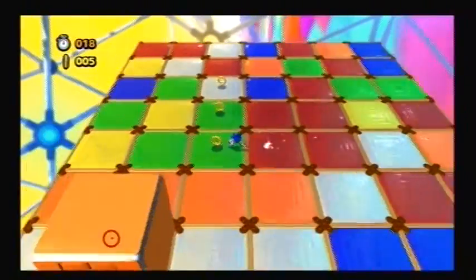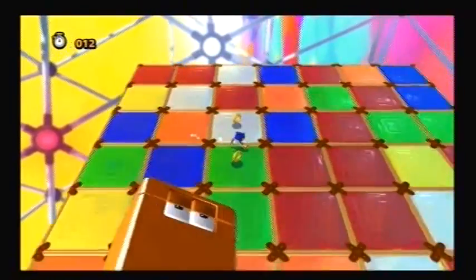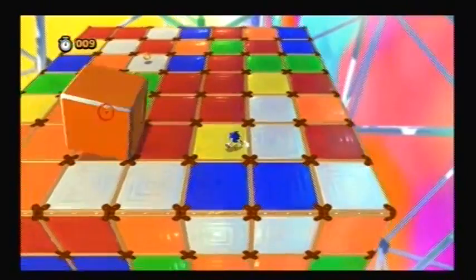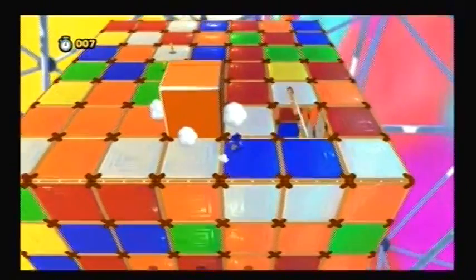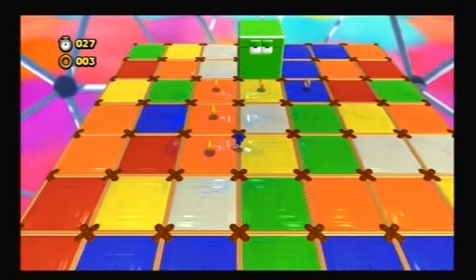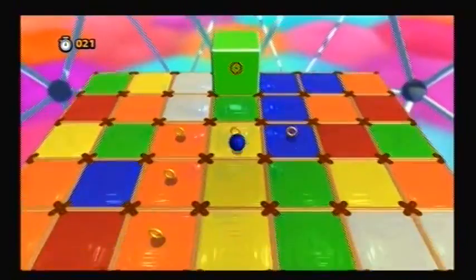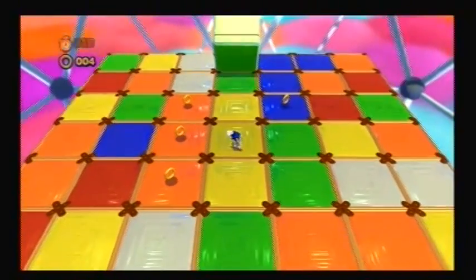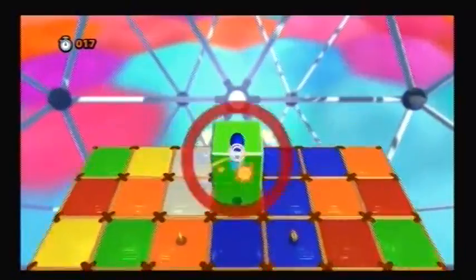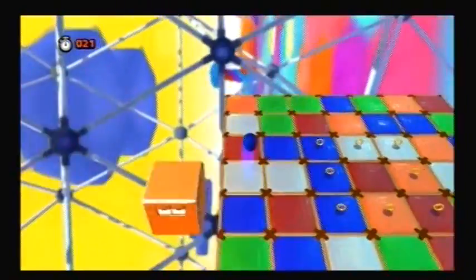So this is pretty much the point of this level. There's nothing right down the center, as I probably thought there was. Those blocks are just for the purpose of knocking Sonic out, and should Sonic knock them out, they'll be destroyed and you get some animals freed, which will add them to our animal count, unlocking later levels of Hidden World. Pretty pointless level, to be honest with you.